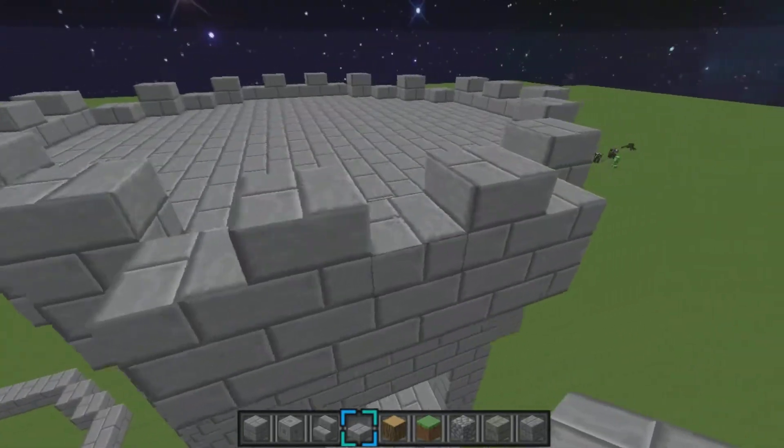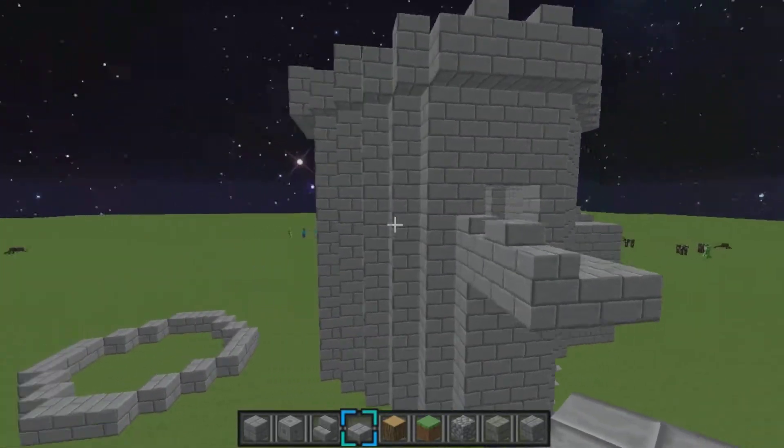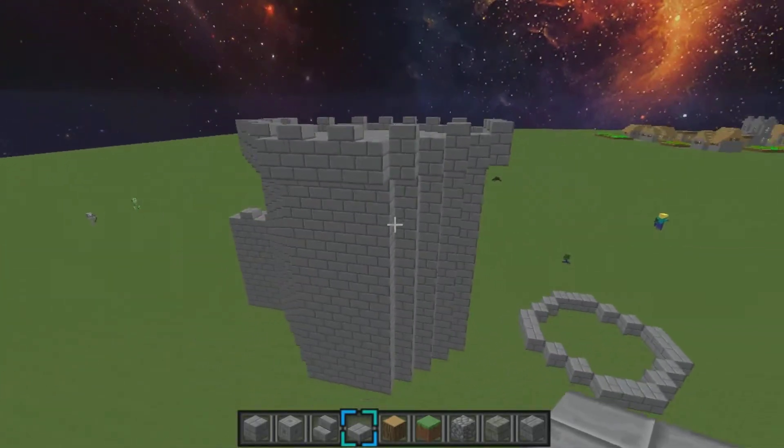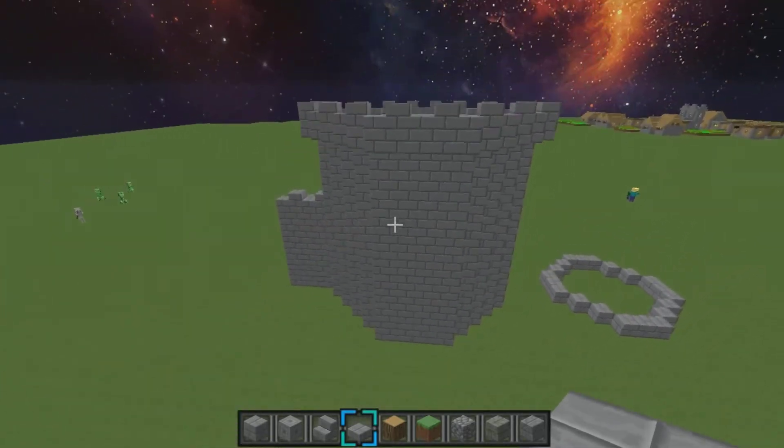By the way, on the top you can do what I said earlier, like the two different ways. There you go — that's your castle wall, or castle tower, I guess.